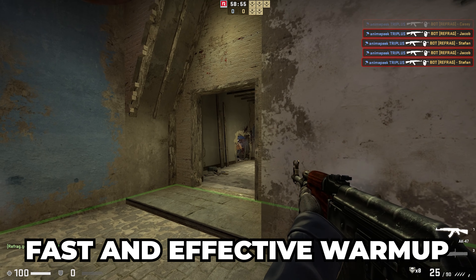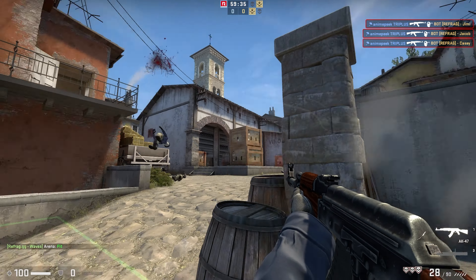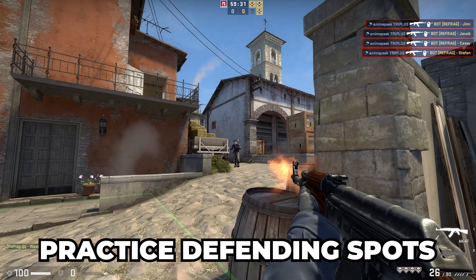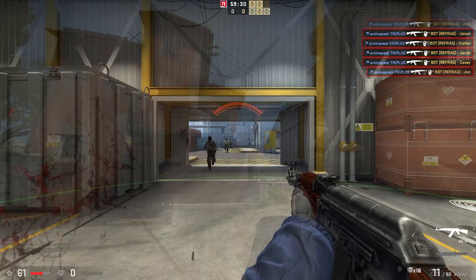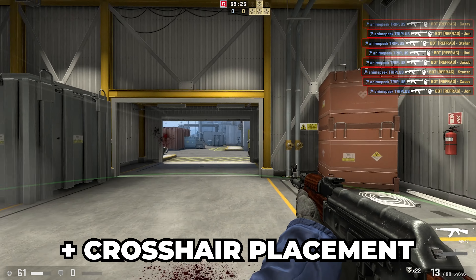Waves also helps a lot with improving my ability to hold on CT sides. This is something that a lot of people can struggle with, myself included, but because of how Waves is designed we are basically taking a ton of fights that we would need to take when defending a position, which makes this game mode perfect for practicing our skills on the defense and aspects of our aim like crosshair placement.